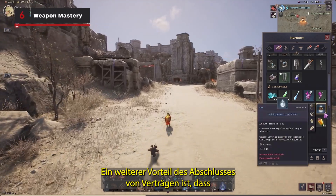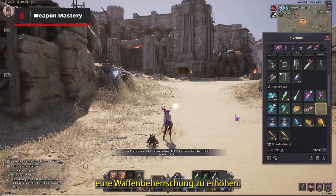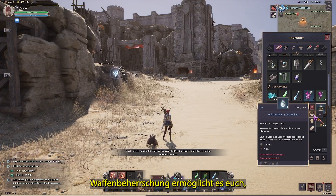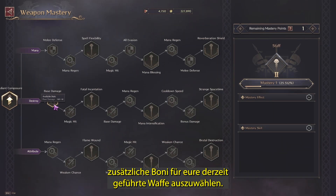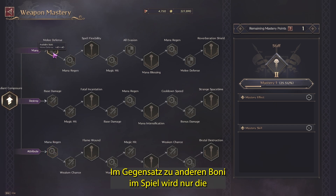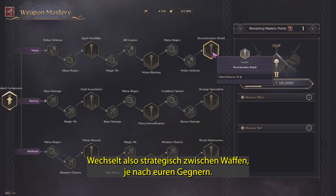Another upside of completing contracts is you frequently receive Training Due, which can be consumed to increase your Weapon Mastery. Weapon Mastery allows you to choose additional bonuses for your currently wielded weapon. Unlike other bonuses in the game, only the mastery trait of your currently wielded weapon is applied, so change strategically between weapons depending on your enemies.